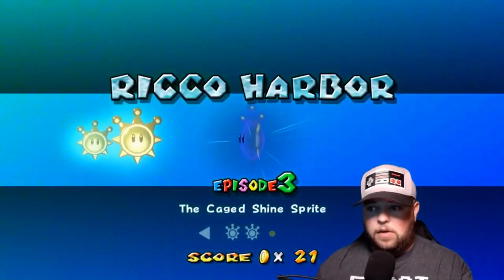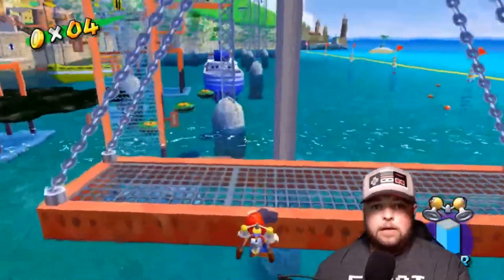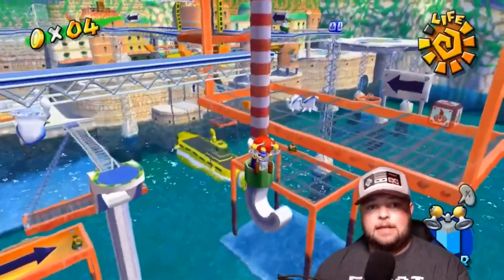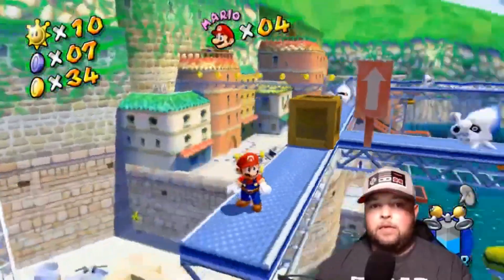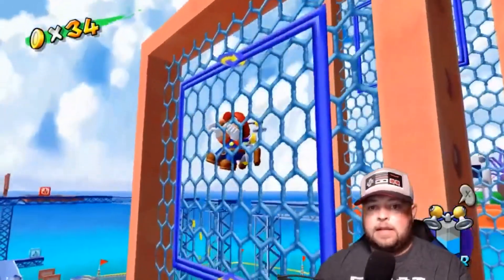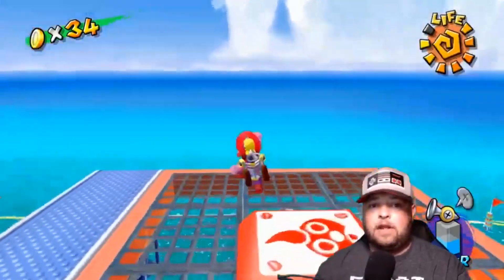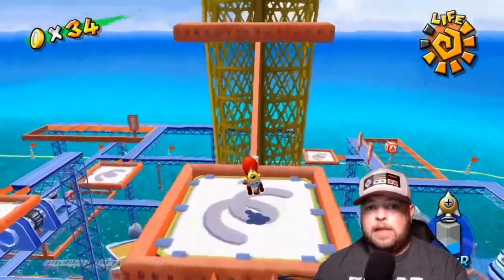Next up is the third shine sprite in Rico Harbor: the Caged Shine Sprite. Head over to the other ship. From the other side of the ship, make your way onto the moving platform, jump off and climb up the chain link fence to get to the next area. Once you get to the other side, jump onto the candy cane crane and take that to the other side. From there, jump onto the moving platform to go up to the blue rails. Make your way to the other side of the blue rails to find another candy cane crane that takes you to the next section. From the crane, reach the chain link fence area where you can jump up to the next higher level of blue railing. Jump across the gaps and spray the bloopers off the rail. Pick up the rocket nozzle here — if you fall off, you can shoot up to the shine sprite from underneath the cage. After that, it's just a couple of trampoline jumps up to the top of the yellow cage where your shine sprite is.